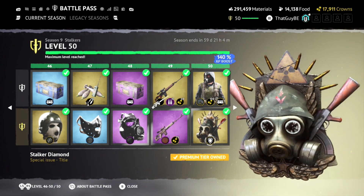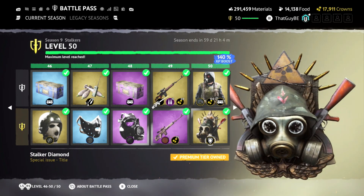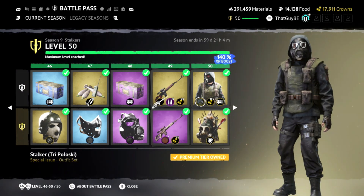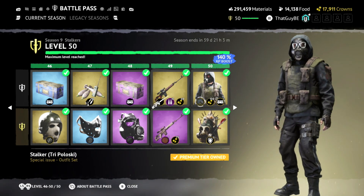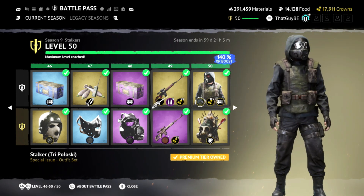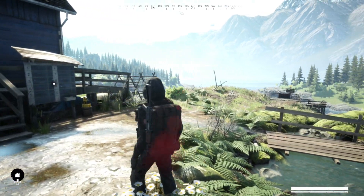This is level 50 — Stalker Diamond title. At the free tier level 50 you get 150 crowns, a gold crate, and then this one is probably going to be my favorite out of all the Stalker outfits, which I'm really excited for. That is going to wrap it up for the battle pass.